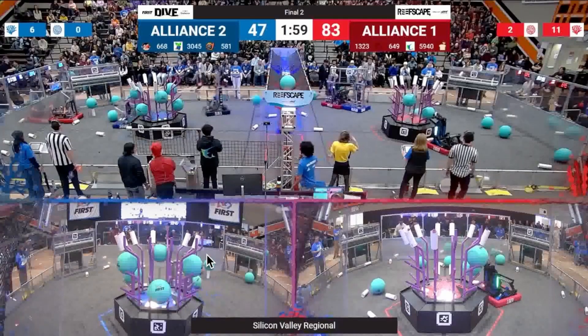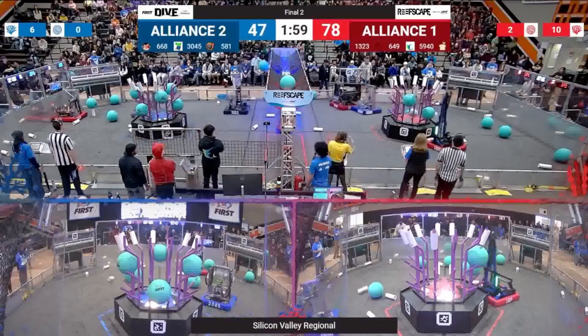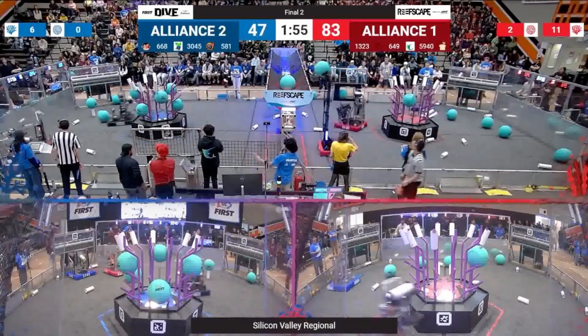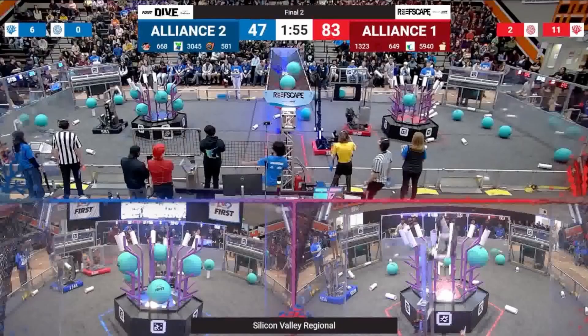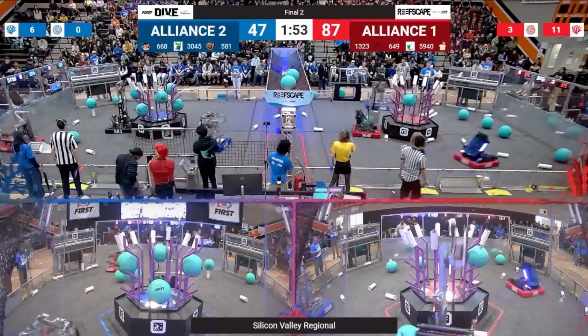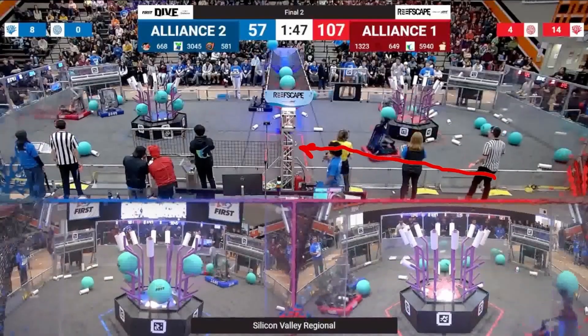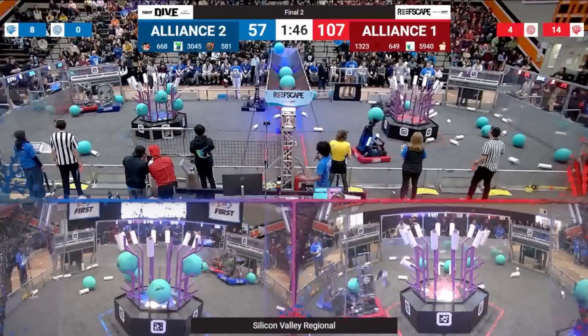Going in around two minutes, 581 is going to attempt to score this algae at the top of the screen, but this happens a couple of times throughout the match where they don't line up properly and they miss that algae shot. That's something that really hurts them — at the highest levels of play, you need to capitalize on every point. We'll also see 1323's human player consistently rolling out coral, and watch — they roll one all the way until it hits the deep cage. That allows 1323's ground intake to pick up low-hanging fruit all around their side of the field, basically undefended because of the protected zone.